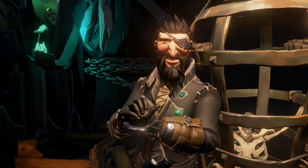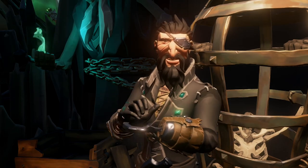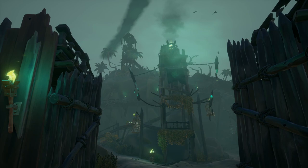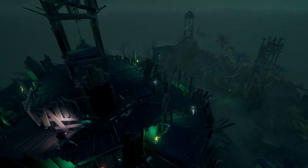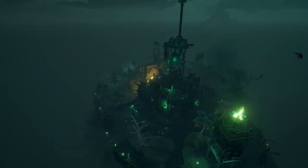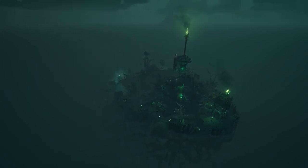If you have another ritual skull on your ship, you can actually do the fort back to back. Just make sure you keep all of the flames you need to activate the fort again on your ship along with the ritual skull and you're good to go. You may want to check the horizon before you activate the fort, because let's be honest, everyone's going to want to come pay a visit.